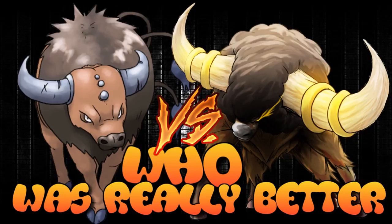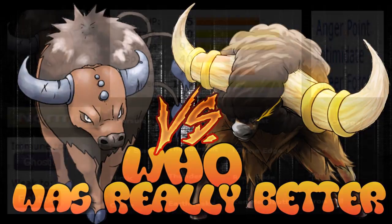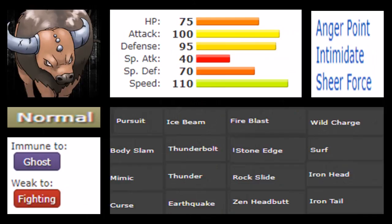These two are on par with one another as superb wallbreakers, and it's up to me to go across their typing — both are Normal — as well as movepool, ability, and overall theme to find out which one is really better. Normal typing is a very neutral typing: immune to Ghost, weak to Fighting, not the most defensive but not particularly weak either. The Fighting weakness is something to consider.